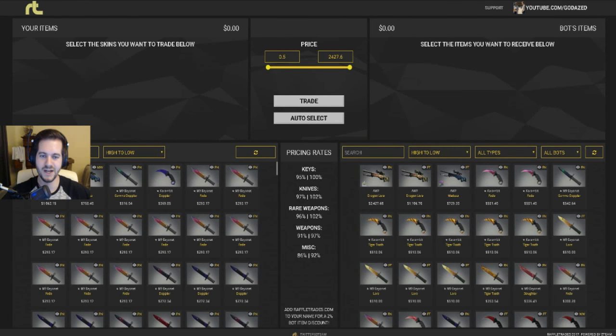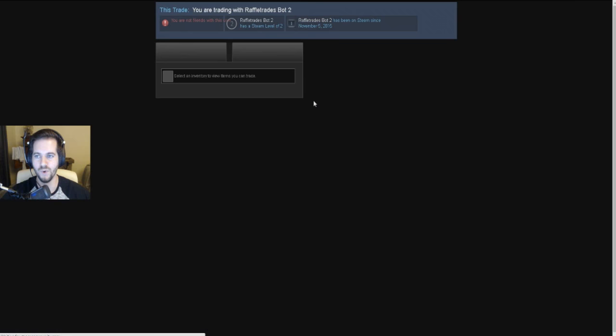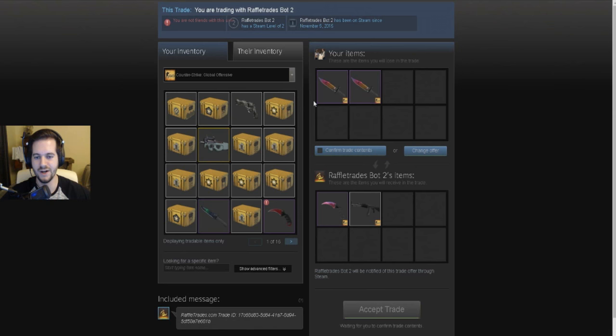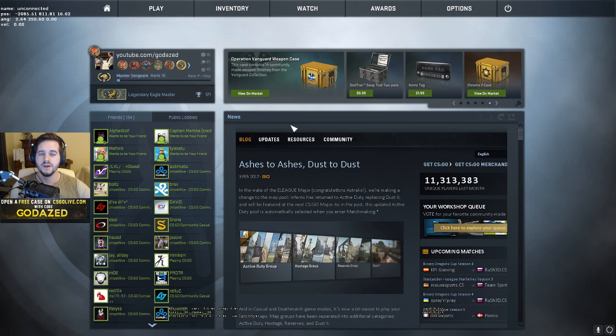Hey, what's up guys, this is your boy Dazed. Check out RaffleTrades.com - select the skins you don't want, then select the skins you do want, hit trade, and a trade offer is going to come within 30 seconds. Once the trade offer comes, confirm it, accept it, and it's as easy as that. RaffleTrades.com - the link is in the description below.